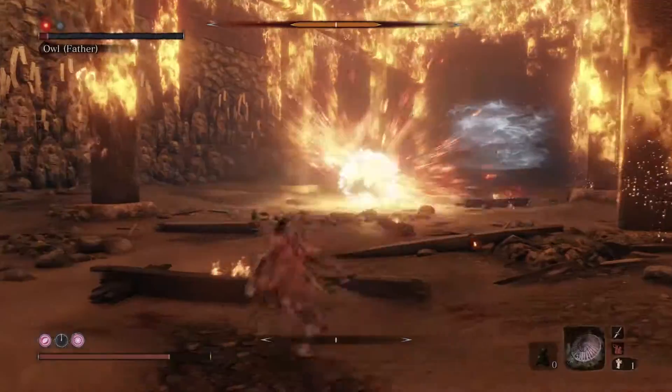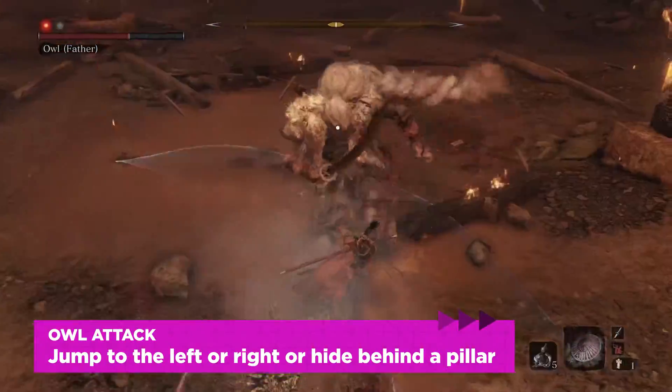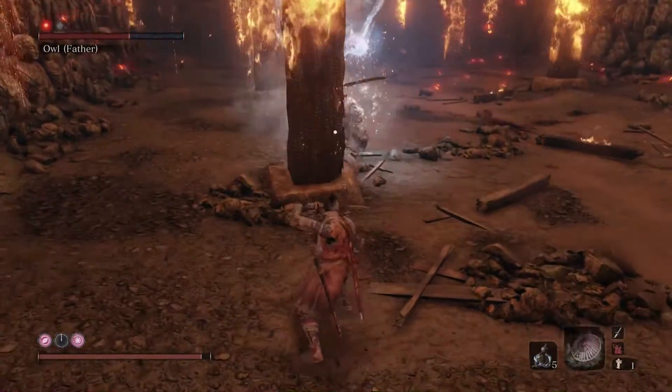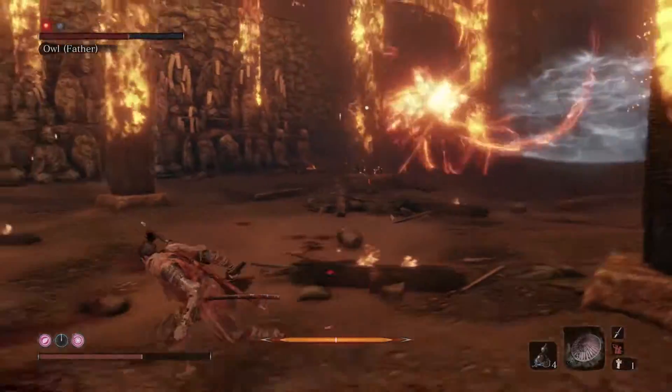Now you have a couple of options. Number one, you can jump to the side of the flaming owl as it's coming at you, which is actually really easy because it's not super fast. Another option is to move Sekiro so that there's a wooden pillar between you, Owl, and his owl — that will block the attack.